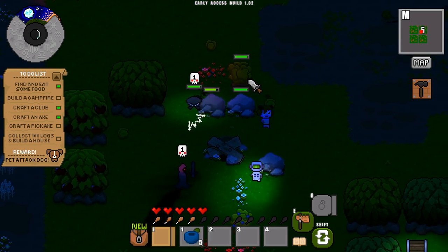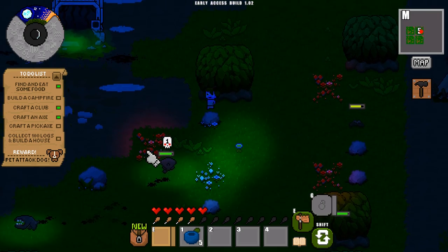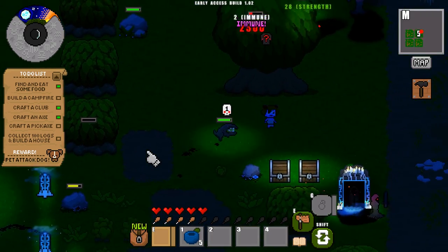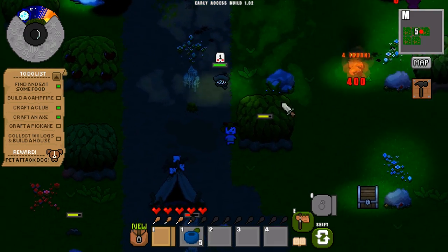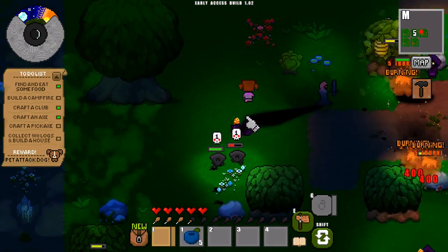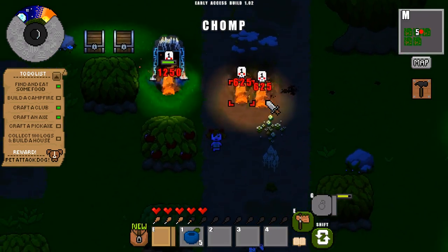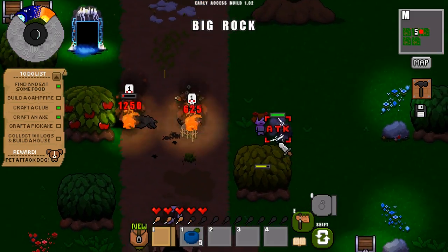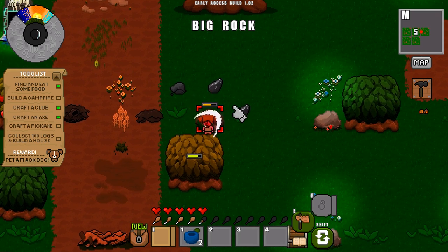I'm still getting coal from the rock. There's a baddie attacking me — he's quite fast. I was hoping an NPC would distract them, but nope. The night is going to finish before we get a chance to do this campfire, but campfires are pretty worthless really — the guy chasing me doesn't care about it at all; only the smaller enemies do. The sunrise has happened now, so they're all dying anyway. Let's try and get some flint — and there it is, two of them at once.